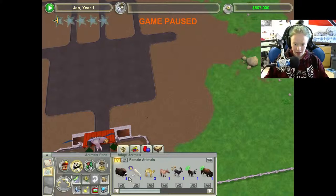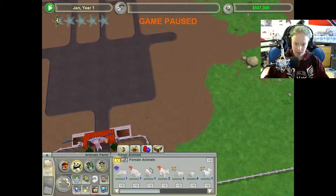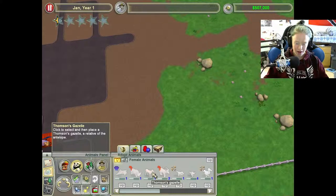So we need a Thompson's gazelle — I don't have one of those. Let me decline this. Alright, so here's a Thompson's gazelle. Let's play and we'll wait for this to become available for adoption.